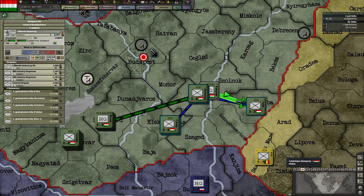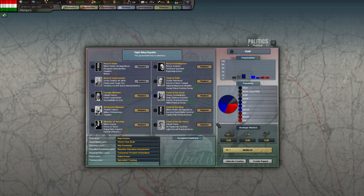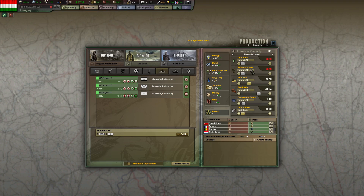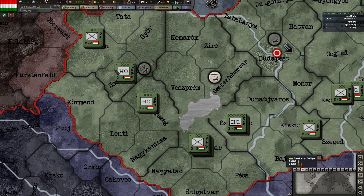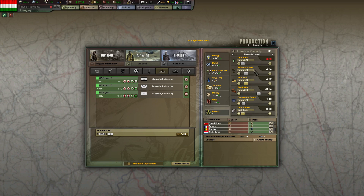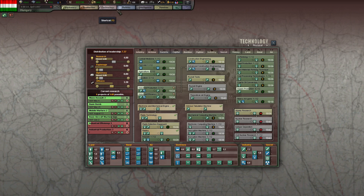These guys are almost fully in position. So what I want to do is go to mobilise, then go to reinforcements. Okay, that's fine. I'm going to look into upgrades. How are we doing there? Mass assault, basic bomb, mobile warfare.